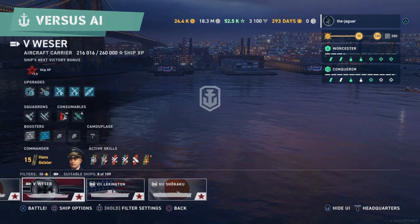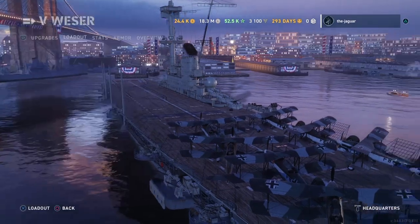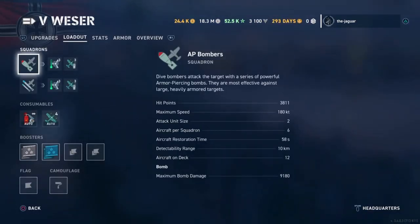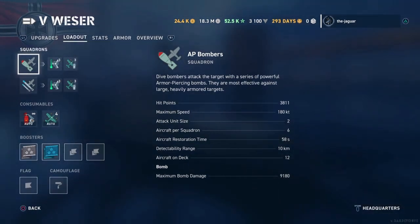The German aircraft carriers use AP — armor-piercing — bombs. These can cause citadel hits if you strike your target correctly. The dive bombers attack with a series of powerful armor-piercing bombs, most effective against large, heavily armored targets like battleships and cruisers. You won't really get a citadel hit on a destroyer.